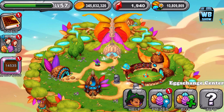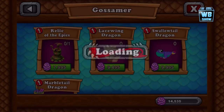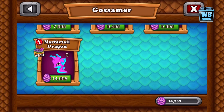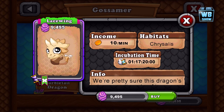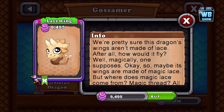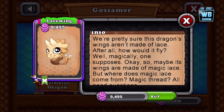Today we're gonna continue on with the game. We're gonna go into the prizes area — there's a couple of dragons we can get, like the lace wing dragon and the shadow tail dragon. So let's get this dragon. I haven't gotten this dragon yet, but we're gonna get the lace wing dragon. It's gonna cost 9,495 Easter eggs. Hopefully you guys have gotten your Easter eggs. We're pretty sure this dragon's wings aren't made out of lace — after all, how would it fly? Magically, one supposes.